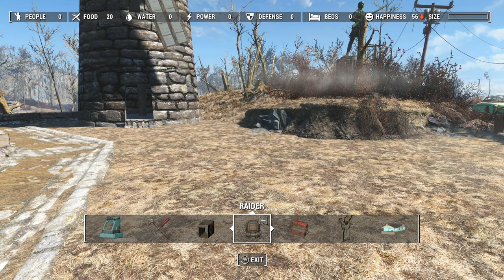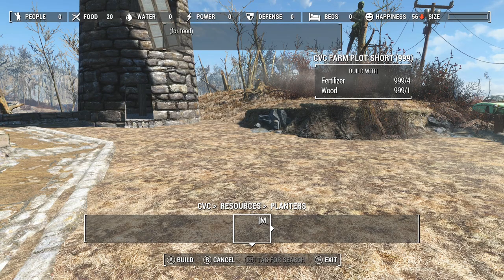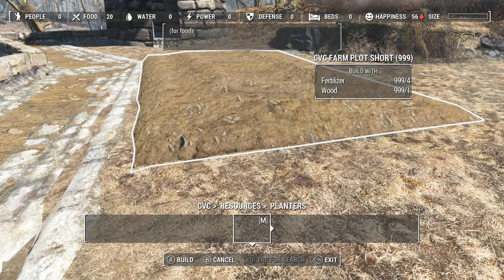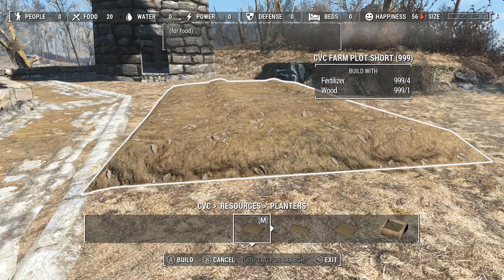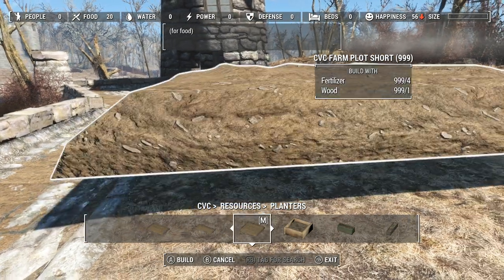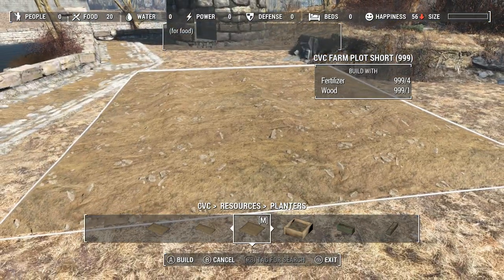Head over to CVC under resources. Planters. Here we go. So this is what I want to put in the ground over here to make it kind of look like it's tilled farm plots that we're putting the razor grain in. And there might be a couple to choose from. There's that one, and there's a smaller single one, and then there's a really wide one. I don't think the wide one's going to fit unless I can stick it right over here somehow.